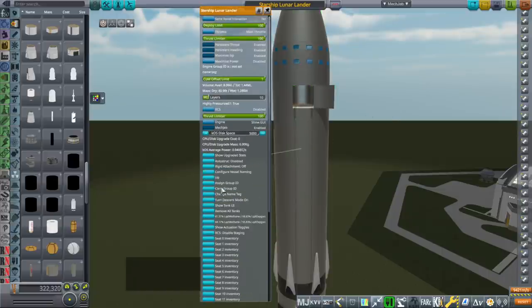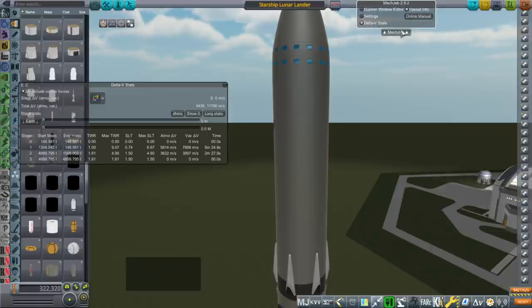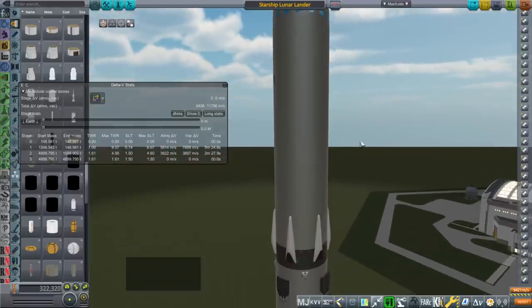That's just avgas so it won't affect the delta-v reading. If we take a look at the overall delta-v reading - I'm not going to launch this version, I launched a hydrolox version. We see that we have 11,796 meters per second here and the sea level thrust-to-weight ratio is 1.5.